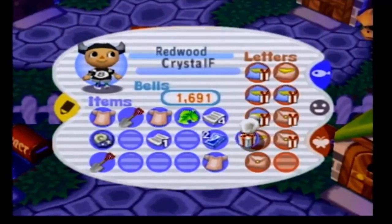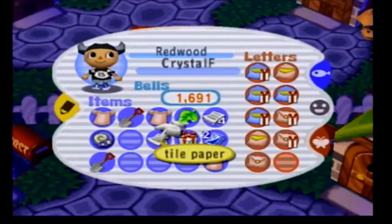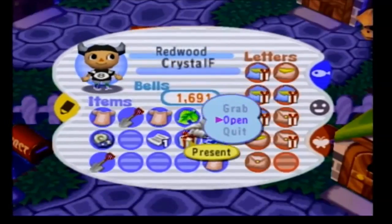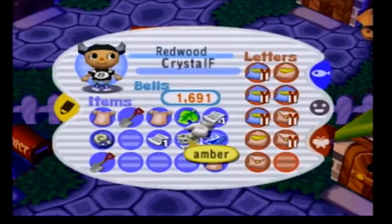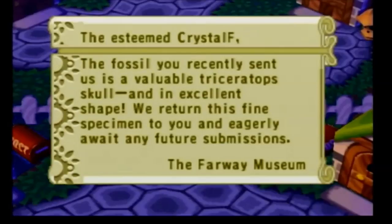Basically what happens is you have to send the fossils you find — these guys — and you got to write a letter to the museum. You send them over to the museum and they'll figure out what it even is. So what's this one? Triceratops skull. Oh sweet.